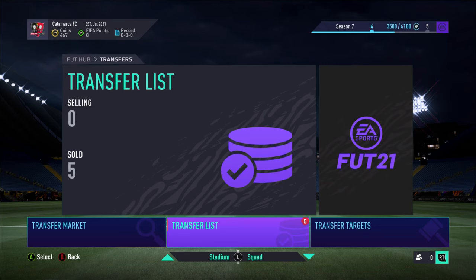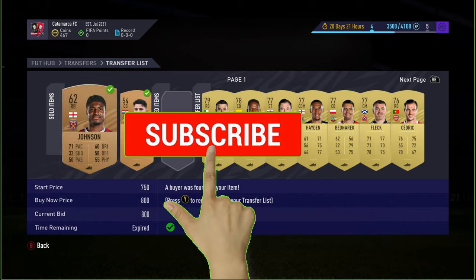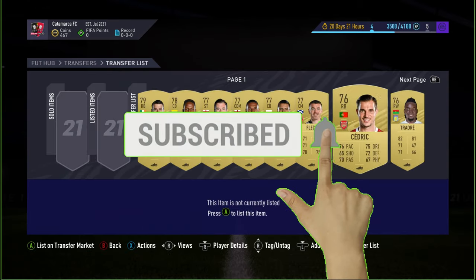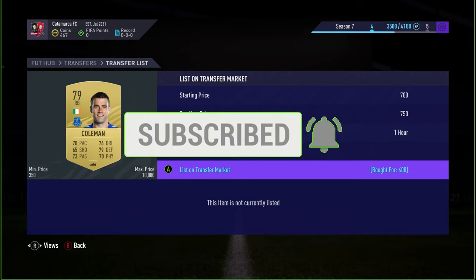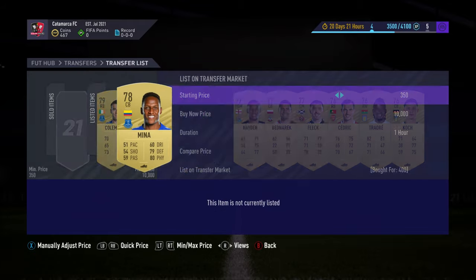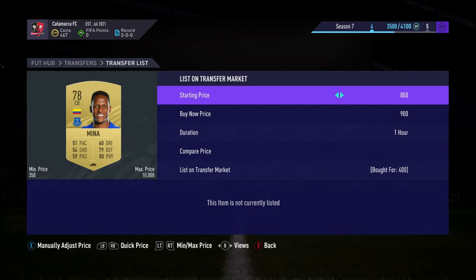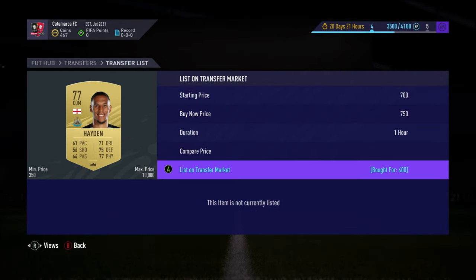Hey guys, what's going on? Welcome back to episode number two of Trading to Path to Glory Foden. I hope you have enjoyed this series so far — thank you if you're back from the first episode. So we're going to start loading up deals on some Premier League golds, silvers, and more. There's loads of different ones in here — Mina, of course. Please do subscribe if you are new and drop a like, it would be really appreciated.